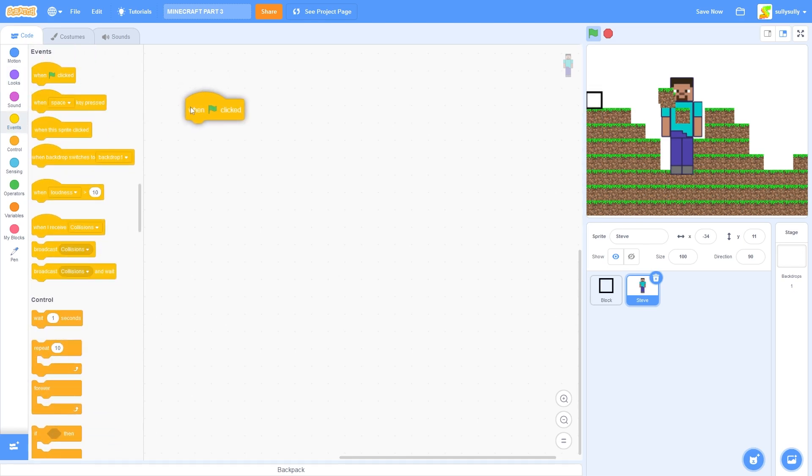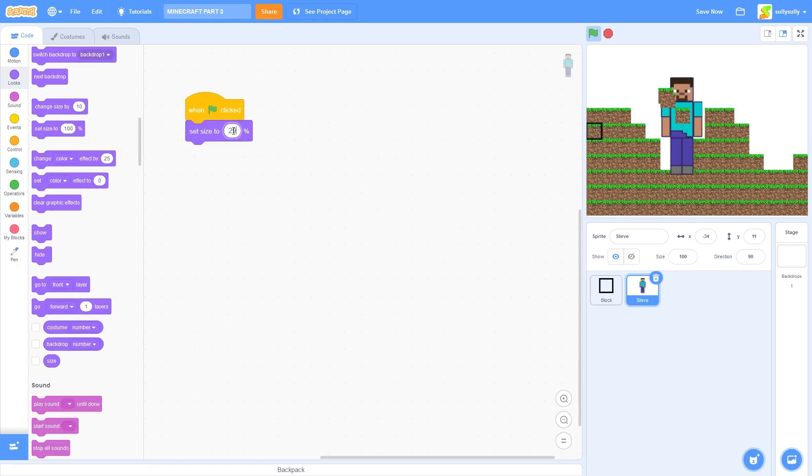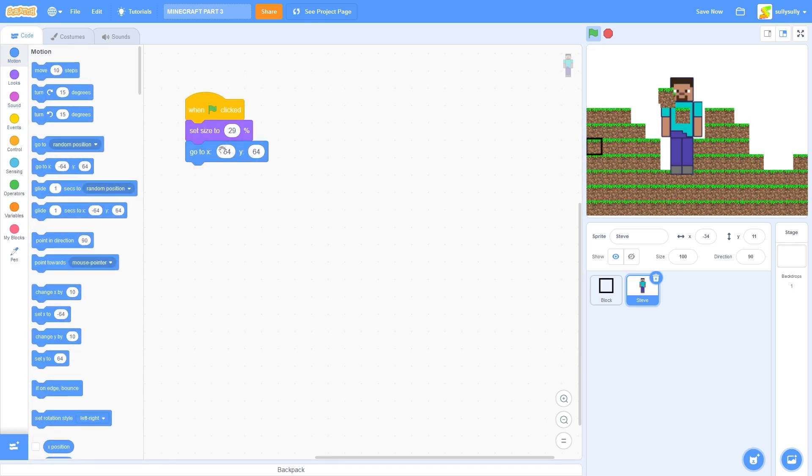So we'll drag in when green flag clicked, set size to 29. When green flag is clicked, let's reset the position by going to X0, Y100. And let's go to back layer.